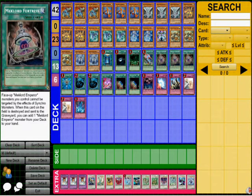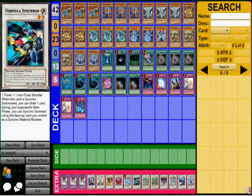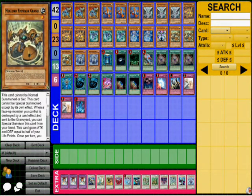I can also put HFH Dragon to destroy the field and take a Meklord Emperor, gaining 1000 life points — so that's plusses. One Formula Synchron is there in case I take a Level 1 tuner from my opponent's graveyard and tune it with the Meklord Emperor if my life points are very low.